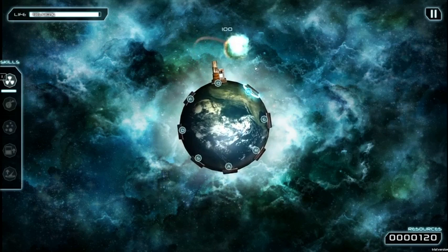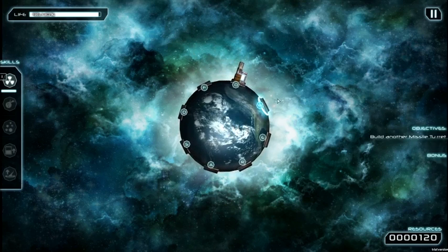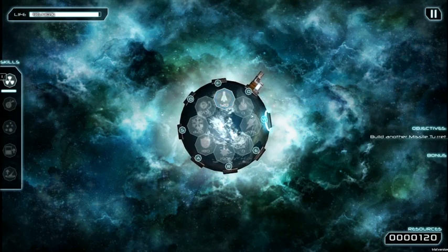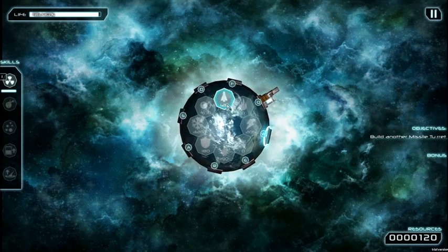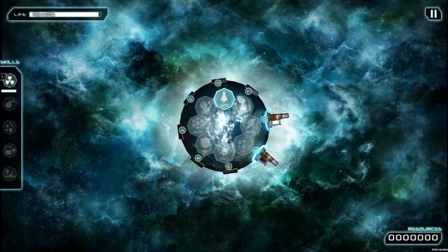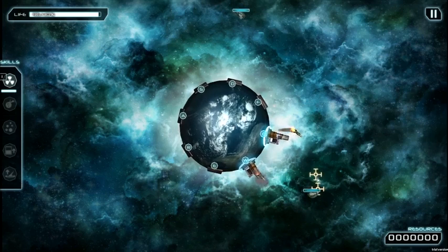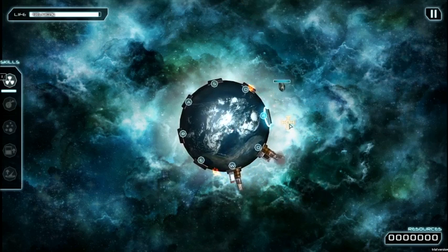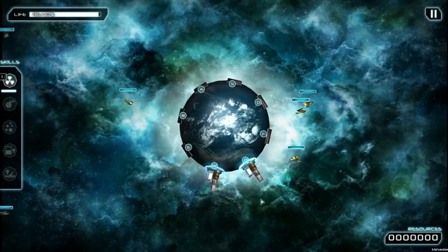By killing this other enemy, I'll have enough to make another missile tower. I'm going to choose the W key. Here we have a menu with all kinds of turrets. The only one I have enough resources to build right now is a missile one. And there we have it — now I can press Q and W and shoot two missiles at a time. Every tower has a cooldown bar just beside it.